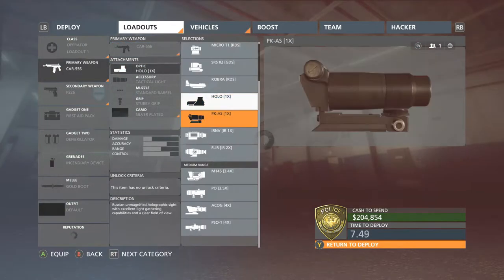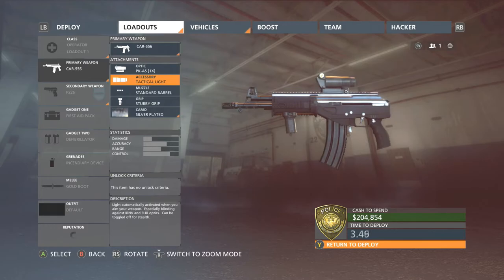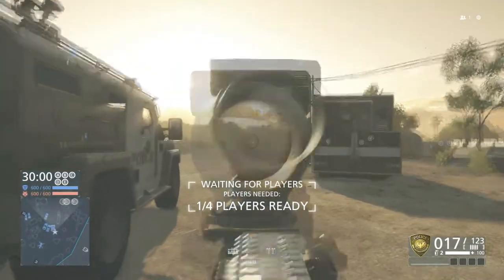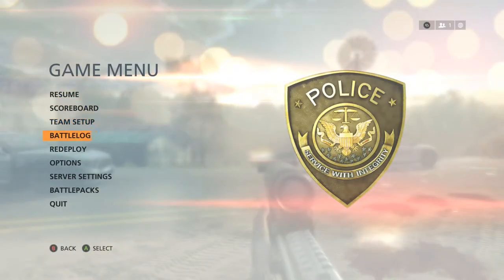Next is the PKA-S 1x — essentially the same thing as the Holo 1x except it's the Russian or criminal counterpart. I like this one a little bit over the American version because the aim reticle is just a smooth circle, not that blotchy crosshair.